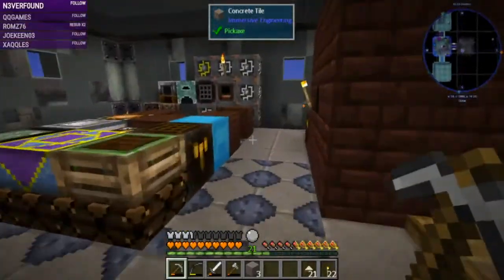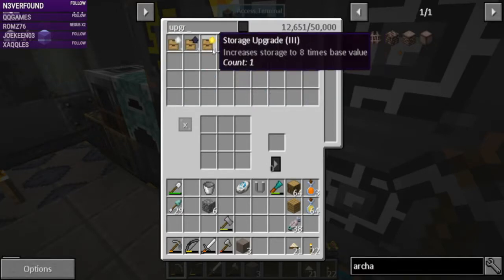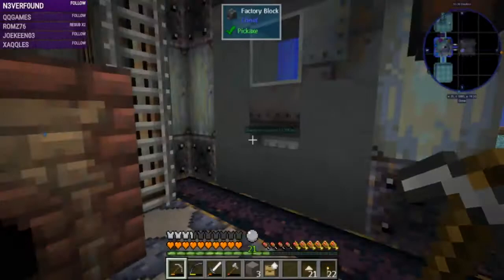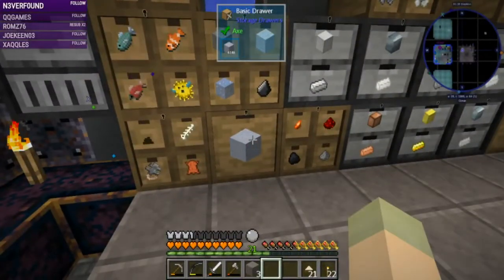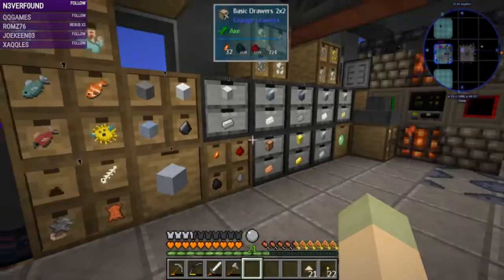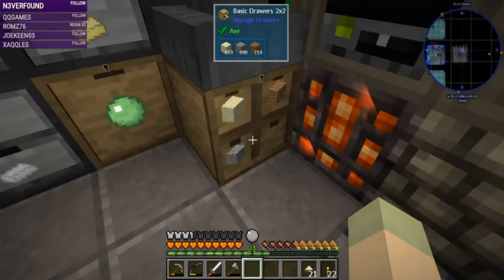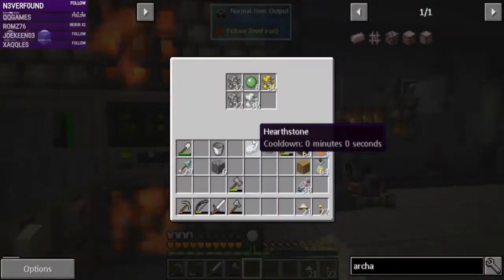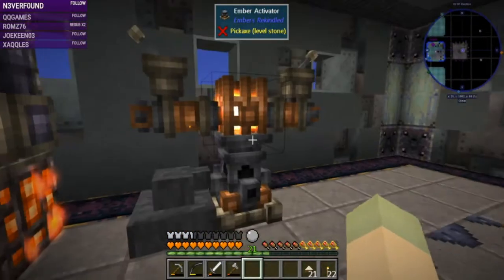Let's go grab a few storage drawer upgrades. That should fix that problem - get that all going. No wonder things weren't filling up faster. I have this currently turned off because I wanted to build a buffer in here. I'm not yet happy with the buffer because it'll go through this really fast, so it's turned off via the output here - it's not able to do anything.